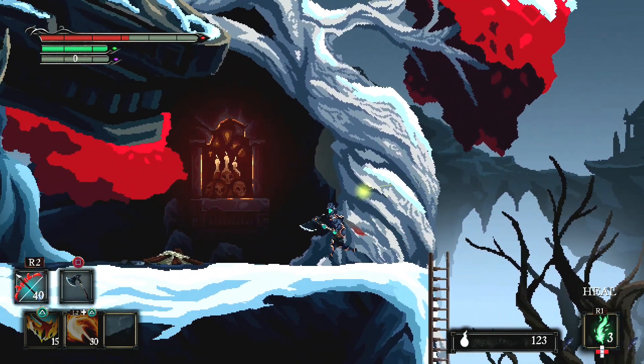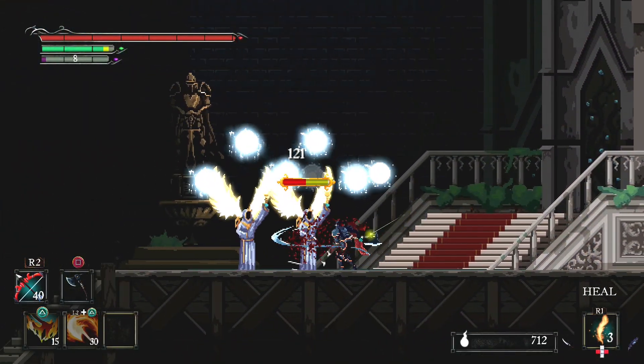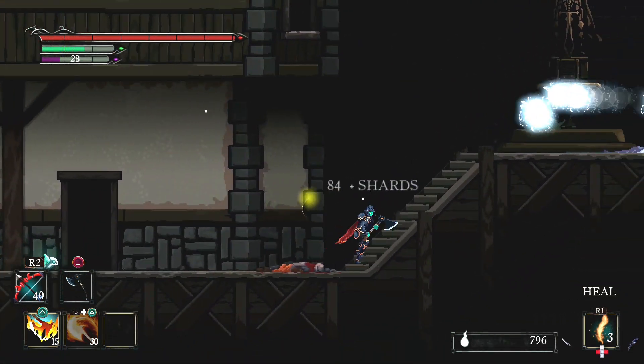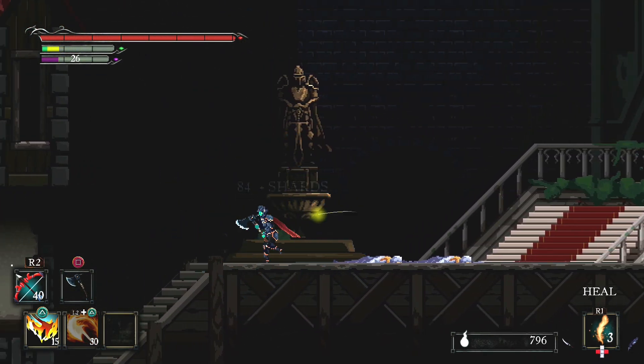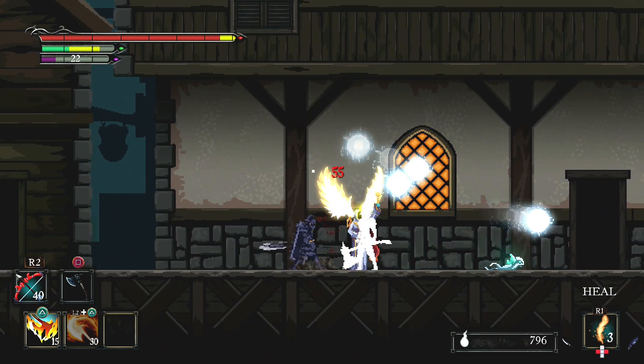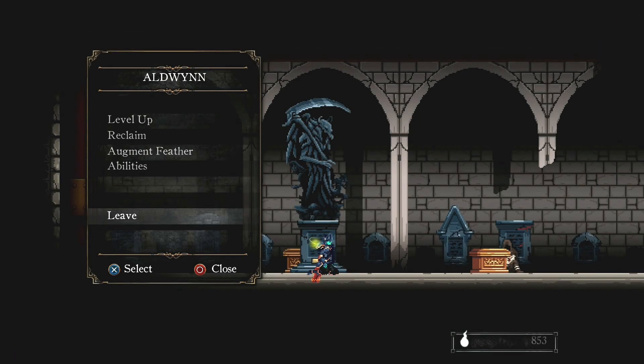So you have a choice — gain some strength or more vitality, or get your healing abilities back up to full strength. Another really cool mechanic is that you can sacrifice some of your healing items for more damage. Each feather you sacrifice gives you an extra 10% damage, but you'll then have one less healing feather to use as you play. This can be changed each time you visit a shrine, so you can tailor your damage output versus healing ability for each area of the game.